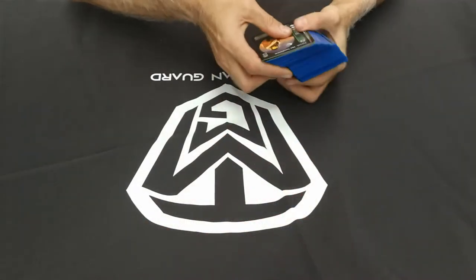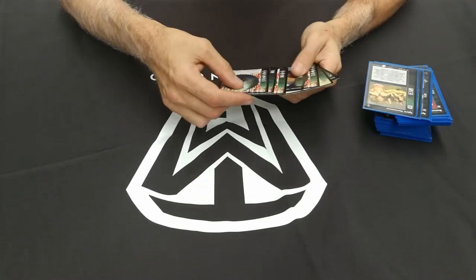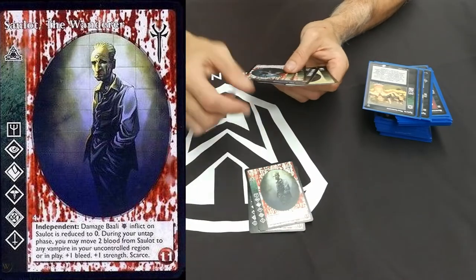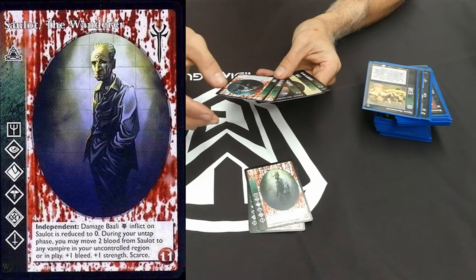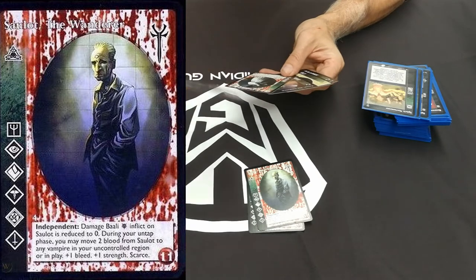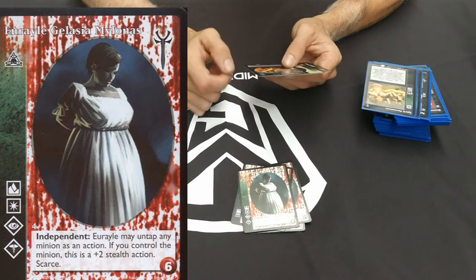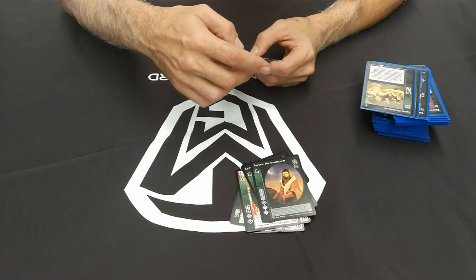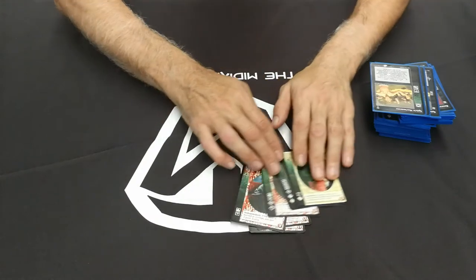First off, we've got the vampires. With the Salubri deck, the reason I play Salubri is just for Sellots - the Wanderer. I had two of him in this deck. I'm not sure what's happened - I should have about 12 vampires but I've only got seven in here, so some were probably taken out for other decks. I also had Mr. Noir, another Salubri, Urails, a Gangrel - two copies - and a Daughters of Cacophony.